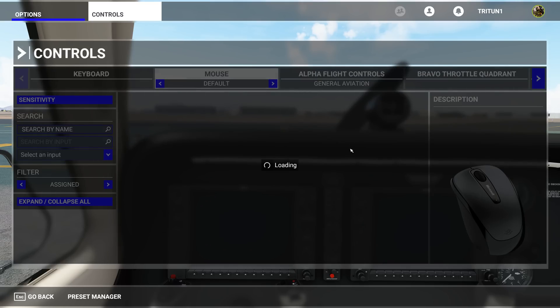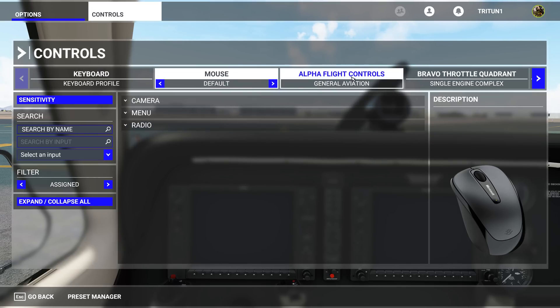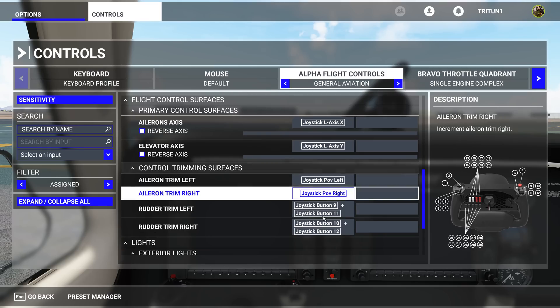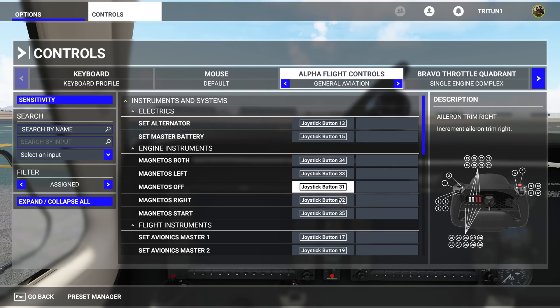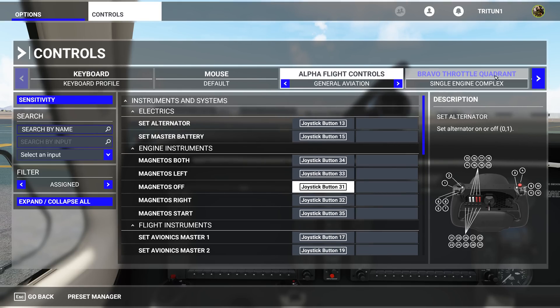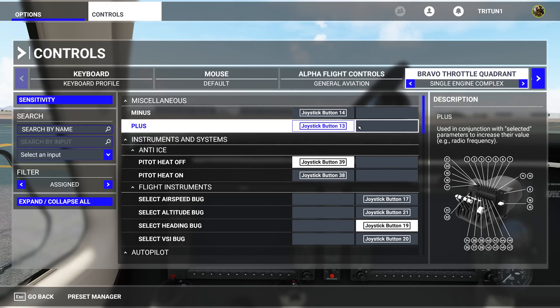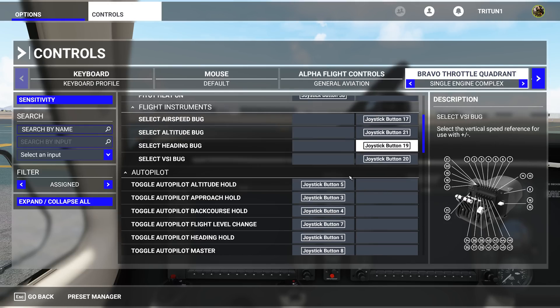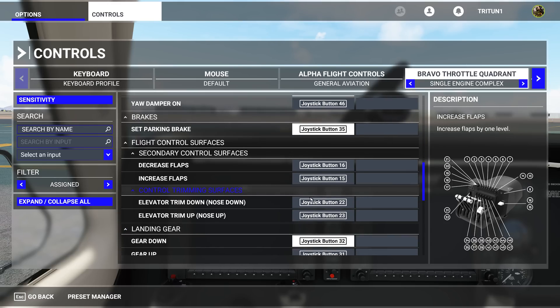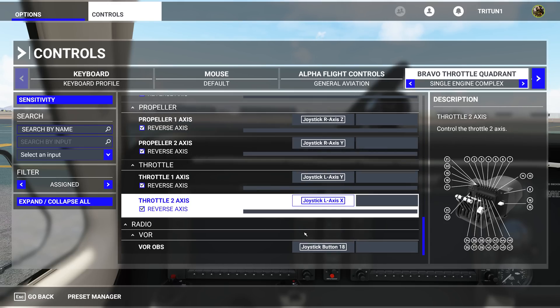To give you a simple explanation on the Alpha Flight controls: I've set one up for general aviation — your magnetos, rudder trim, etc. — anything we'd be using for an aircraft like the G36. Same thing with the Bravo Throttle Quadrant — I've reassigned all of my autopilot hold controls and bug selects, as well as flaps, propellers, etc.